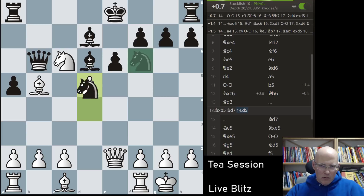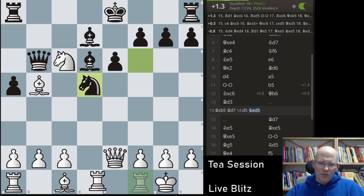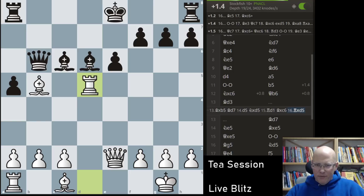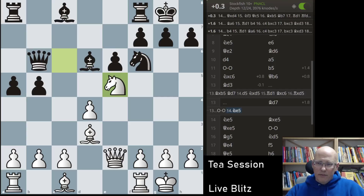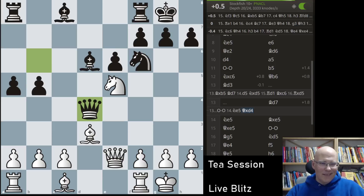It seems that d5 is possible, an idea that I did not see. The point being — this is difficult to see — after knight takes, rook d1, bishop c6, there's rook d5, because there are all kinds of weird pins going on. I didn't see that. I was happy that I spotted bishop d3. But now if he would have played castles, knight e5, queen d4, black is completely okay — which is really strange.